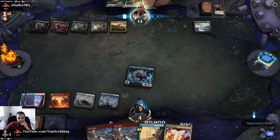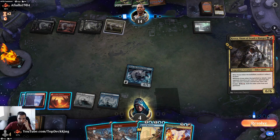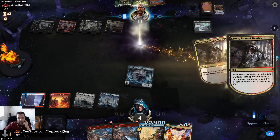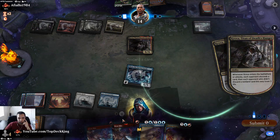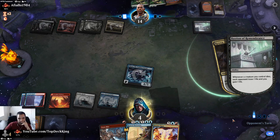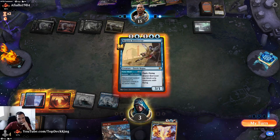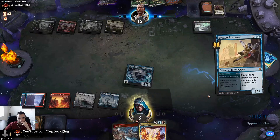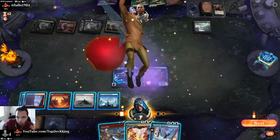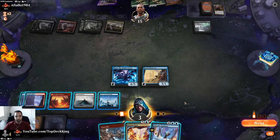Do I flash this in, hit him for seven, crack that — fine. I mean I take another damage but that's fine because it's going to sack it. Discard that. Resolves. Let's go ahead and flash this in. Oh my gosh — we can't do that, it costs six and we have five mana.